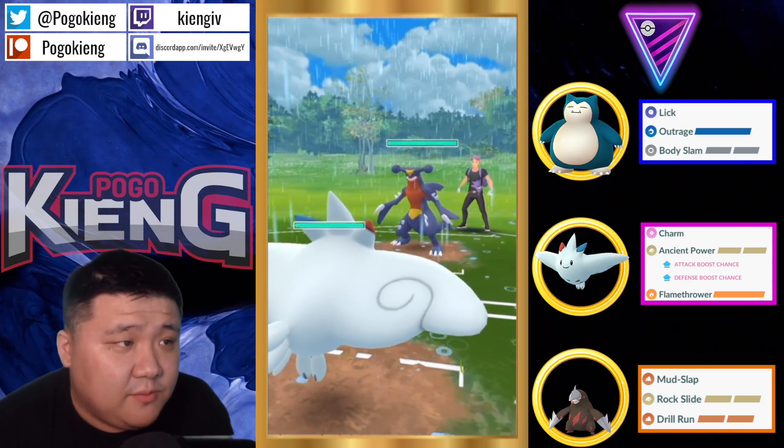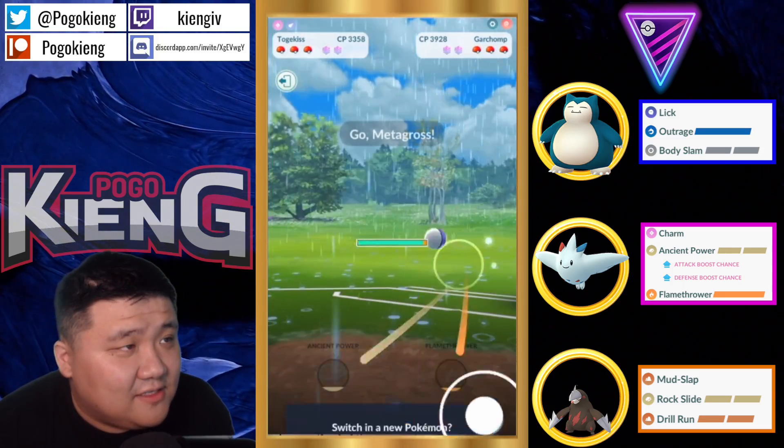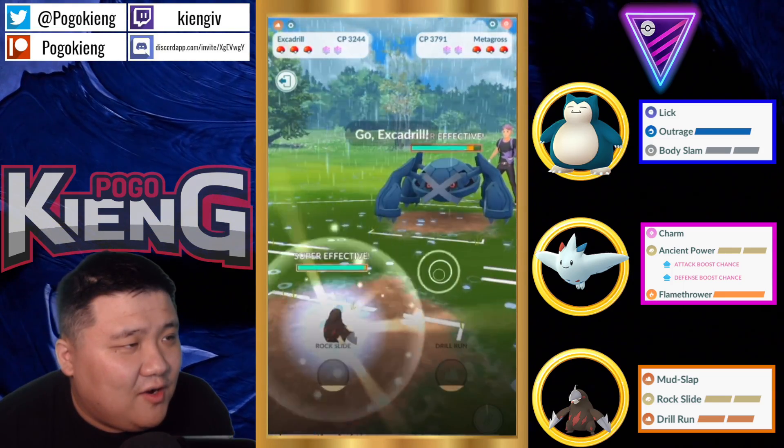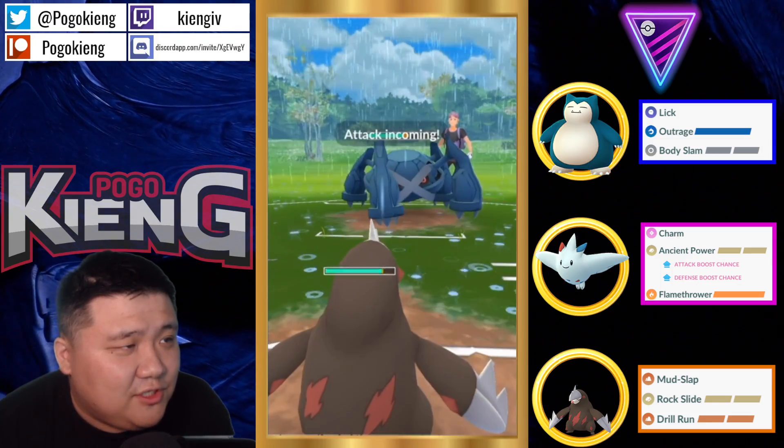Flash Cannon — that's an interesting idea. I guess it would be better than a double resisted Wild Charge. Togekiss into Garchomp — picks up another huge lead. Let's see here, they're going to switch out. One shield farm down.